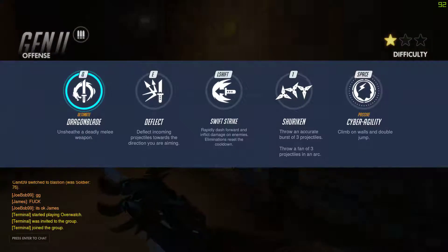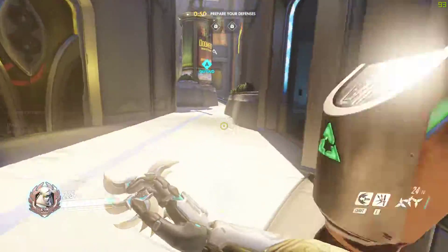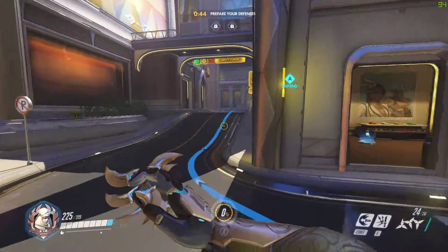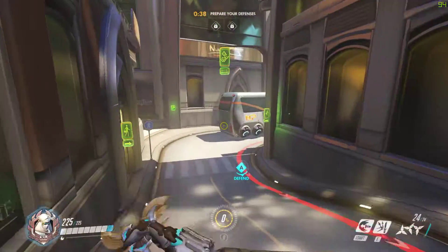Deflect is his E ability, and it's pretty straightforward. You deflect incoming bullets, and these don't reflect to the originating target unless you're aiming at that target. So you can deflect bullets from a Bastion and shoot them at another enemy if you're good enough.